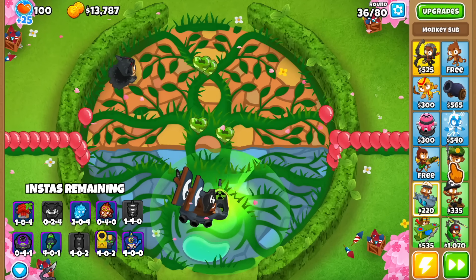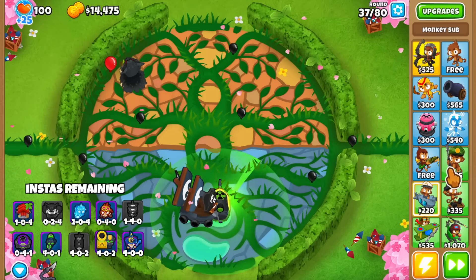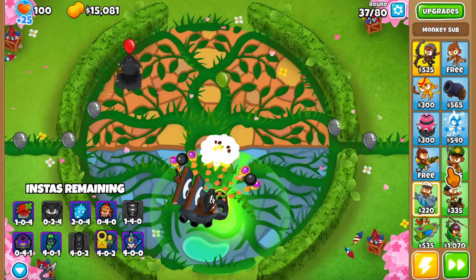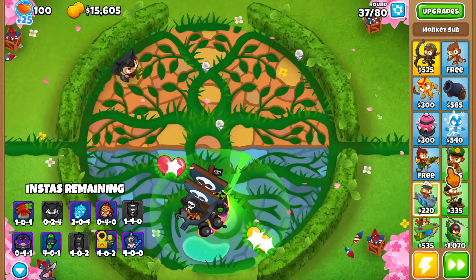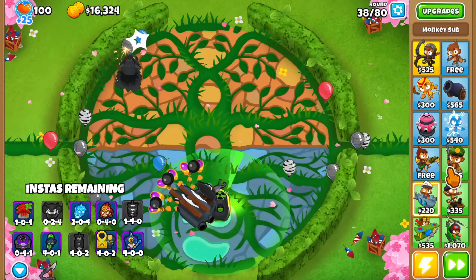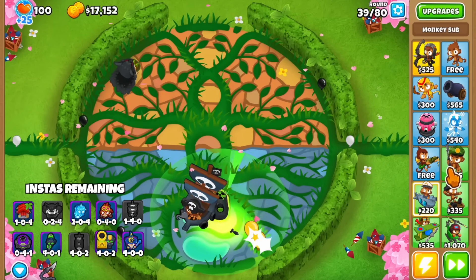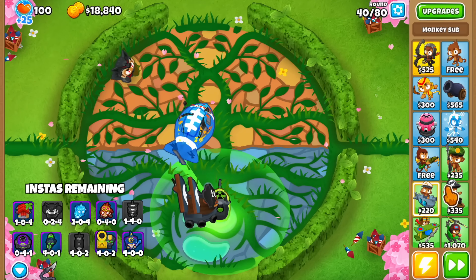As I was saying, last time we got to round 118 with the tier fives. With this pack's luck, I don't think we're getting to 118 - we have no DDT popping power as far as I can tell. The cross paths are all wrong; for example the spike factory is 041 when I'd want at least a 240 to damage DDTs. If we can beat round 100 I think that's going to be super nice, so that's the goal.